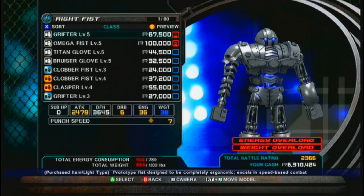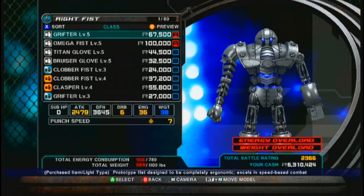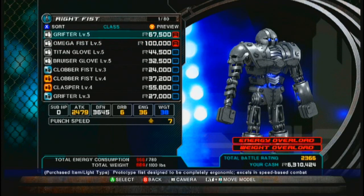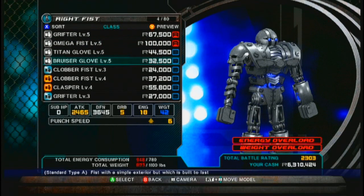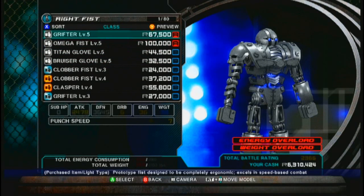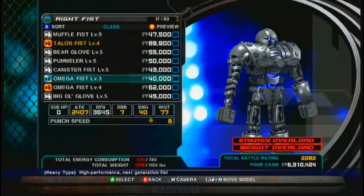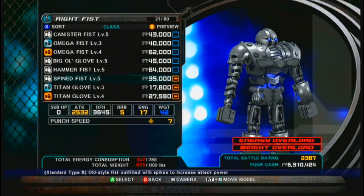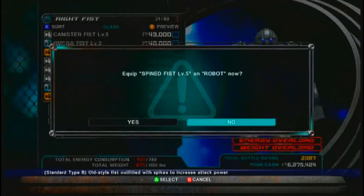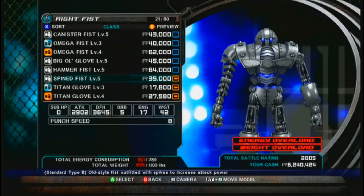Then we go to our fists. Grifters are the ones I used to defeat Zeus with a brand new robot. Omega fist is what you get for destroying him. Personally, I prefer Spine because I just like the look of it and it does pretty good. So let's do that one — now I've got both hands.